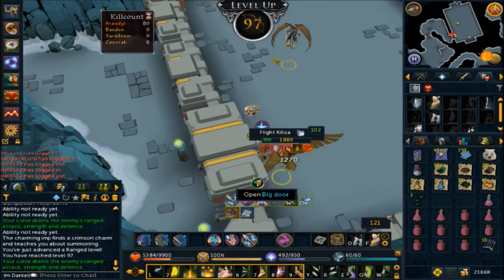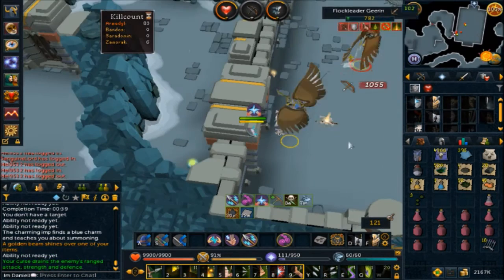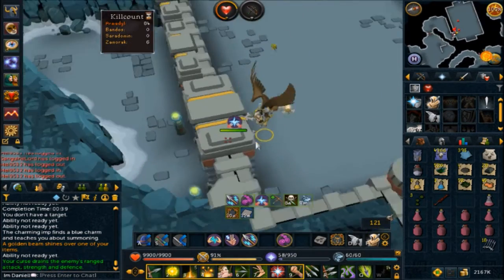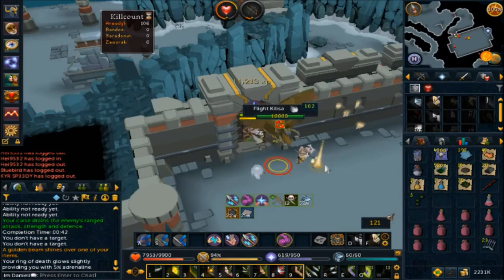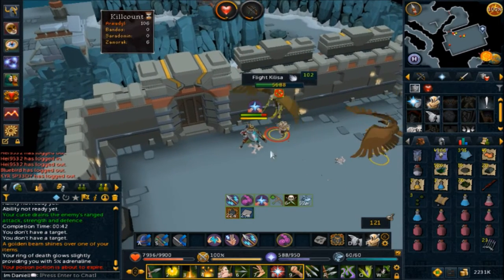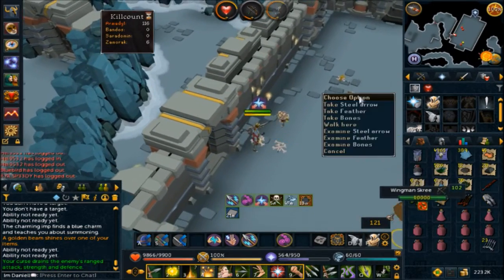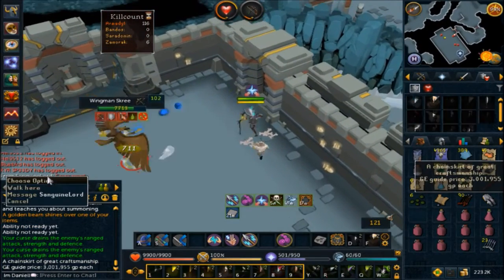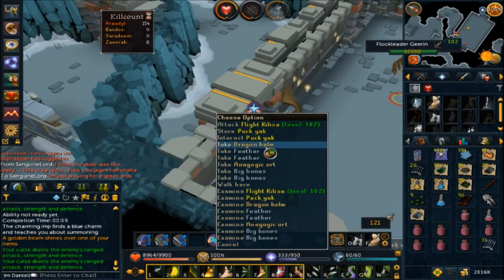There is 97 range — that means we've gotten two range levels in three hours, technically two and a half hours. First loot from the rare drop table — I accidentally noted it on notepaper so I had to send it to the bank. We got ourselves an elite clue scroll — I have been so dry of those, pretty stoked! And we just got ourselves the Armadyl chain skirt — three mil alone in one item! Also a rare drop table loot and a dragon helmet on the floor.